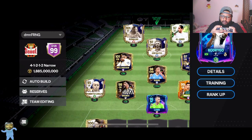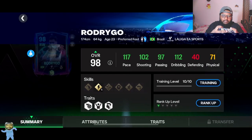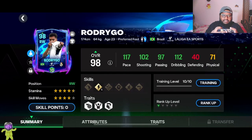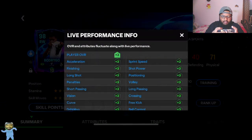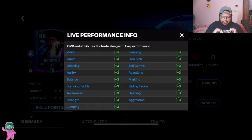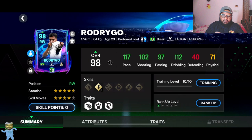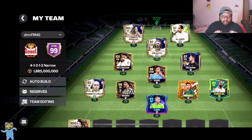We also have the Rodrigo upgraded version — the 97-rated version. He was at 95 before; I had upgraded him once so he's at 98 for me. You can see all the upgrades he's got — plus three in every stat category. This is how the card looks once you upgrade him one time, in case you're wondering.